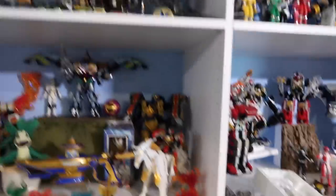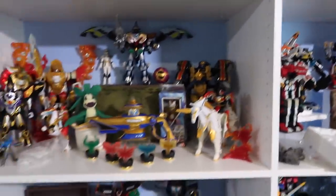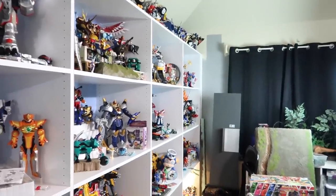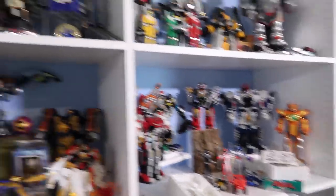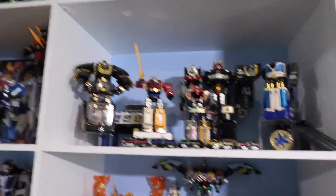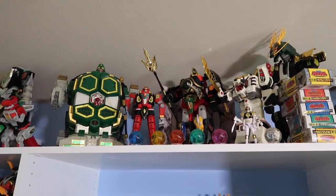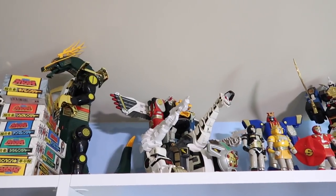Tigerzord, Rescue Megazord, Mystic Force, Artilitron — there are a bunch of things that kind of yellowed. So I'm thinking about trying that Retrobrite stuff — hydrogen peroxide, blacklight, I think. I've been working on these up here, also not done. Do we like the Ninja Ultrazord? I have a Titanus that I just stuck up there.